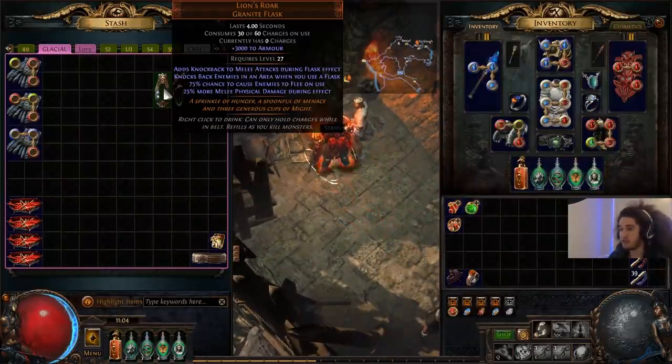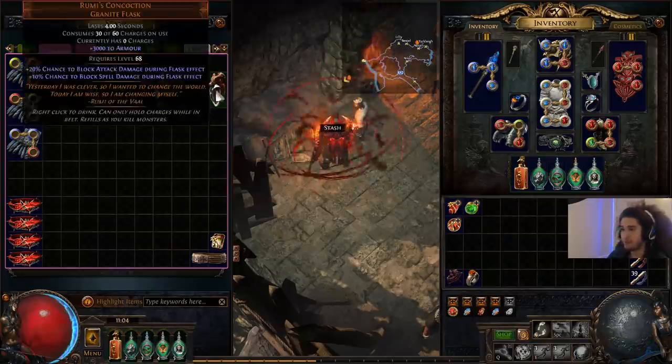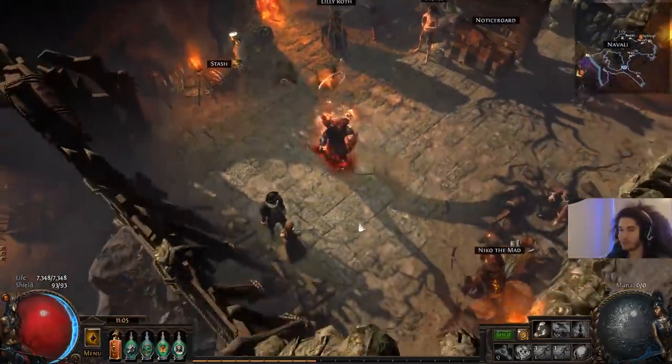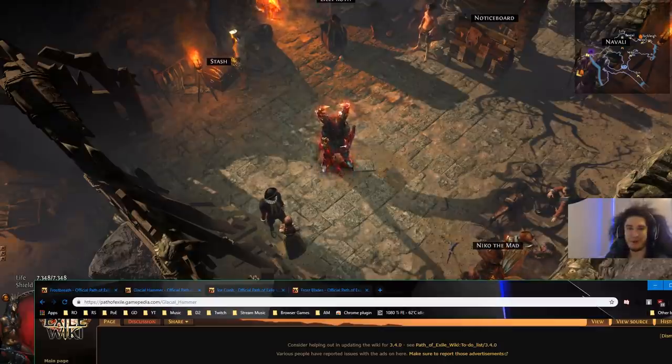I did find a Lion's Roar, which is perfect, and a Rumi's, which is perfect. The Rumi's is kind of what makes me want to play Gladiator, because it would be crazy for spell block — basically capped spell block, and I'm pretty sure that's Gladiator and Block. Anyway, that's pretty much about it. Hope you guys had a wonderful time. If you liked the video, please like, share, and subscribe. You can catch me streaming live every day at twitch.tv/pox. Take care, everyone.